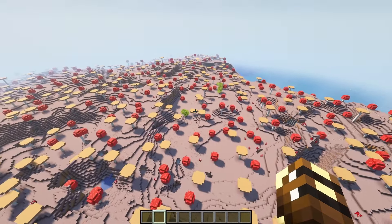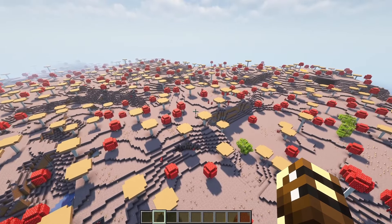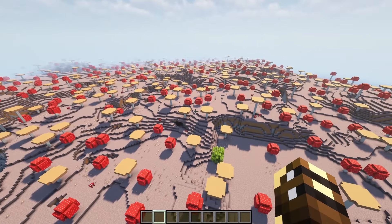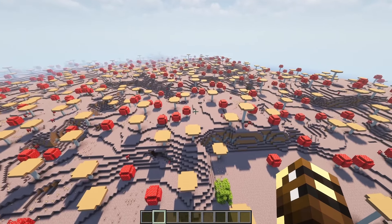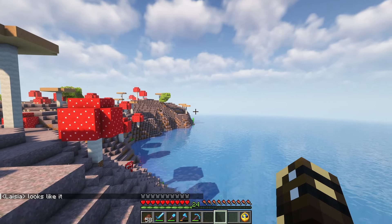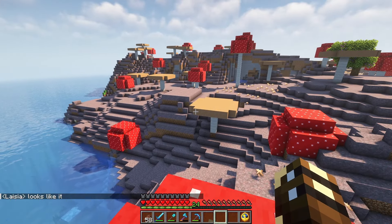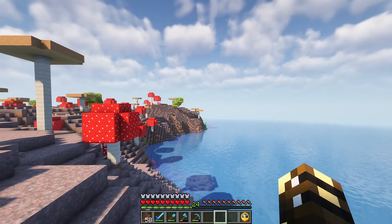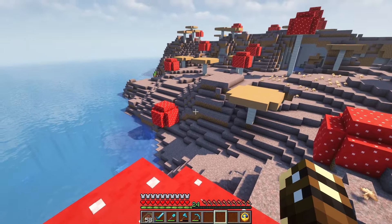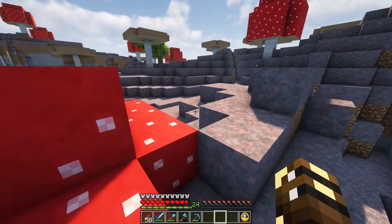I've opened up a copy of the seed in creative just to show the scale - it is absolutely massive and we're intending to transform this entire thing. Right in the middle of the island the ground raises up a bit, and I'm going to take that to a whole new level and build a massive mountain right in the middle. Inside that mountain is where I'm going to put my new base. Mushroom islands tend to be super steep at the water, so I want to put in a bunch of beaches and clear out the earth to put down sand.